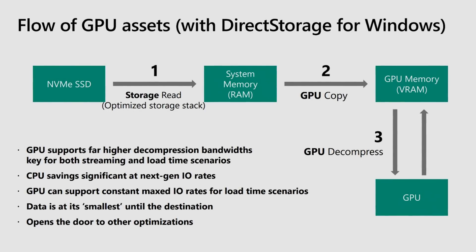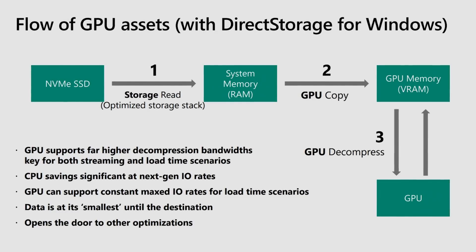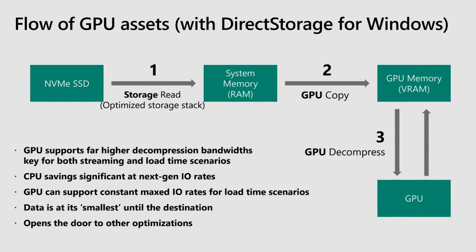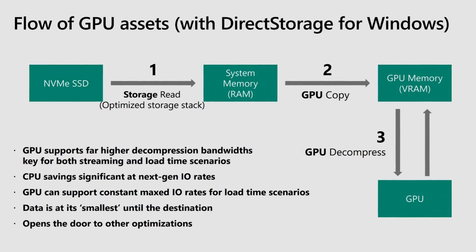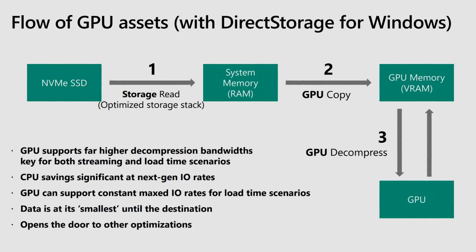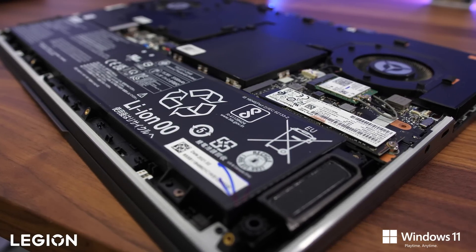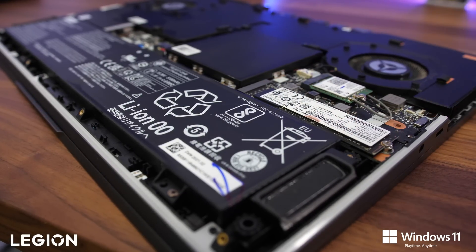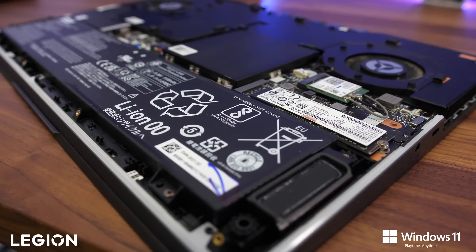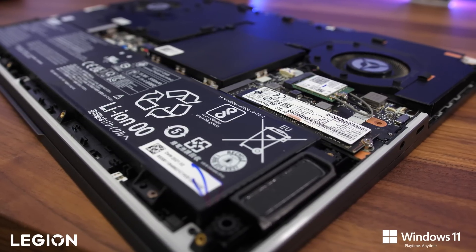With DirectStorage, the CPU step can be skipped, freeing it up for other tasks like focusing on running the rest of the game. GPU decompression is faster than using the CPU, and it's this new solution for loading content straight from storage to the GPU that will make gaming a better experience. DirectStorage requires a high performance NVMe SSD, but thankfully modern gaming laptops like those from Lenovo's Legion series have come with these by default for years now.